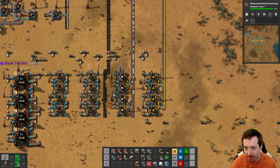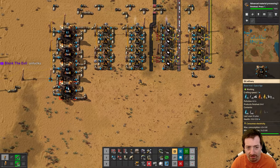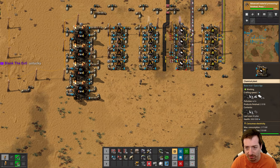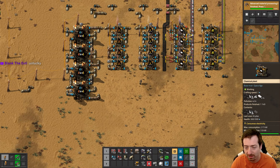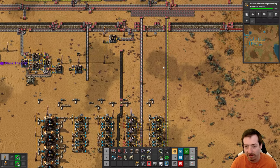Plastic - we're actually getting the amount we wanted now. I'm getting 40 petroleum a second just from those. I guess I need 80 - no, I don't need 80. I'm not using all of them. Okay, we're fine.